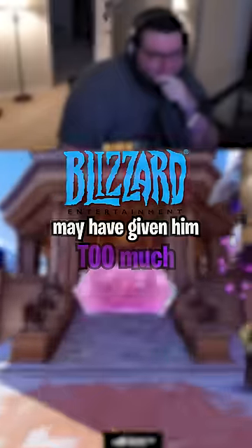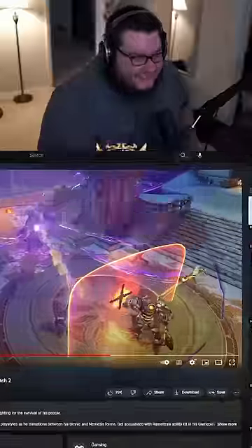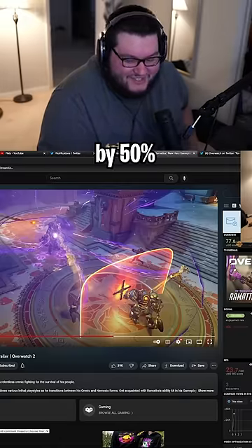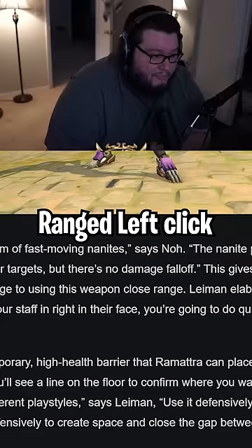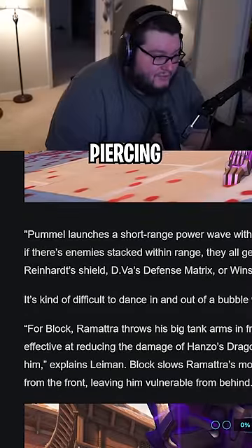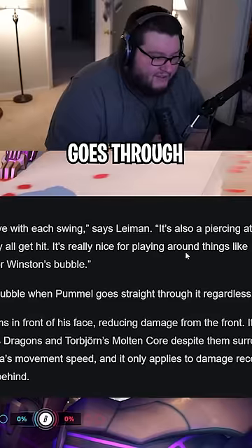Blizzard may have given him too much — he's got a shield that does damage and reduces how much damage enemies do to you by 50%. Affected enemies are slowed and pulled downward, but there's no damage falloff. It's also a piercing attack, so if enemies are stacked within range they all get hit. It's really nice.